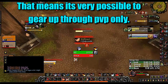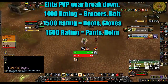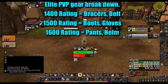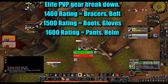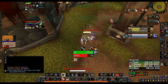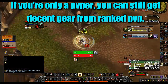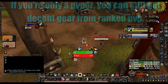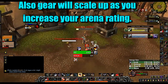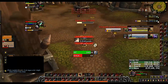To give an example: at 1400 rating you'll probably get bracers and belt, at 1500 rating boots and gloves, and at 1600 rating maybe pants and helm. This means if you're a PvP-only player, you can gear up pretty quickly just by doing arenas. This gear is more than likely going to be 340 item level with the possibility of Titan forging, and increasing as your rating increases.